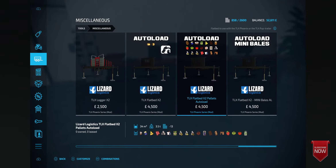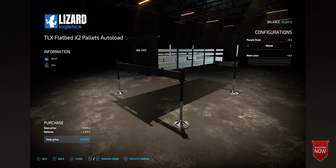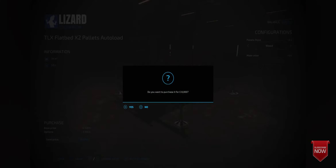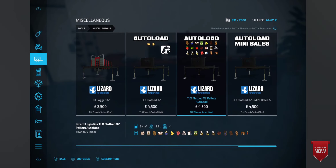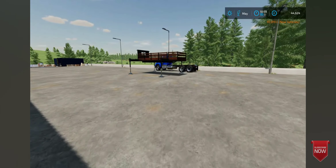Click miscellaneous, go right to the end and you'll see the TLX autoloads. There's mini bales, there's bales, and there's this one in the middle — you can see all the symbols of everything it will hold, four and a half thousand. This is the autoload trailer for your pallets. Just choose how you want it to look — wood or metal. I'm just going to choose wood. Get that purchased and out we go.